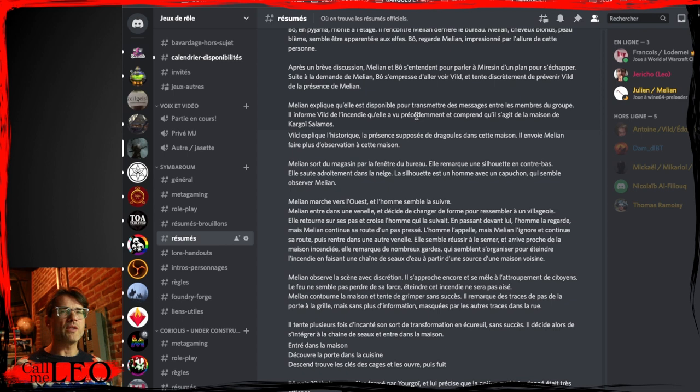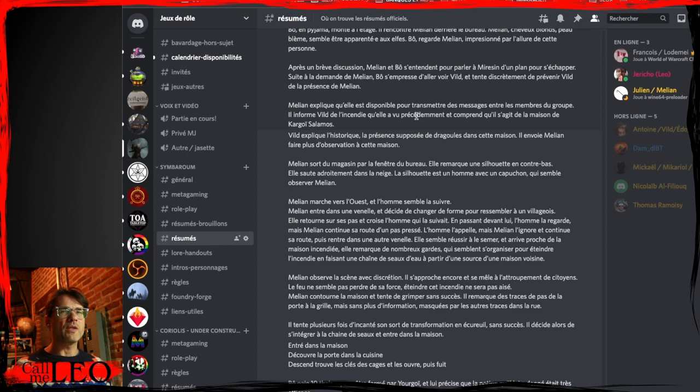The thing is, the characters know there might be — they suspect Cargoy Salamos might have kept some draghouls in his basement, because they spied on him using clairvoyance. Vild saw him bring raw meat to the basement. Raw meat is the food of the undead — they know that now. They'd learned a few sessions before that Cargoy was not the same man after the war, because he lost his wife and his only daughter during the war. It sort of clicked for them right away. So they had this hypothesis and told it to Melian. Melian goes to the house of Cargoy Salamos — which is, of course, the burning house they'd seen earlier.